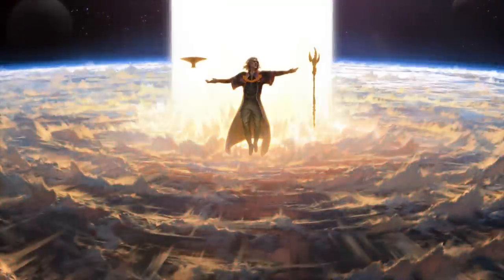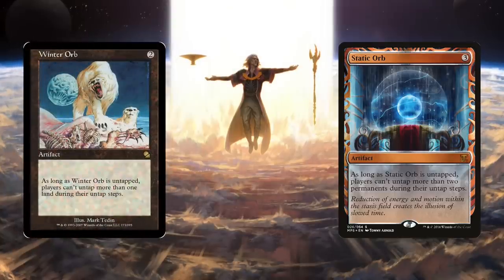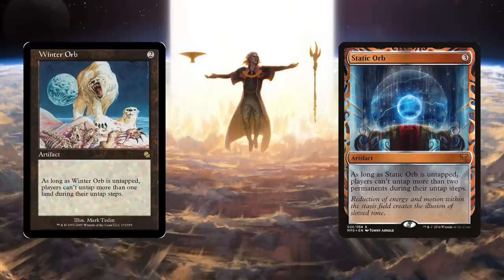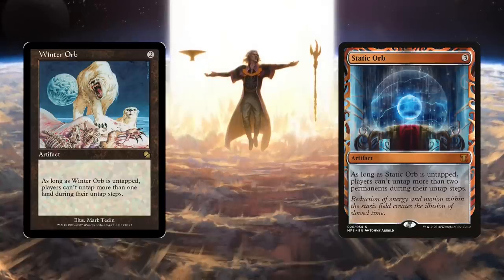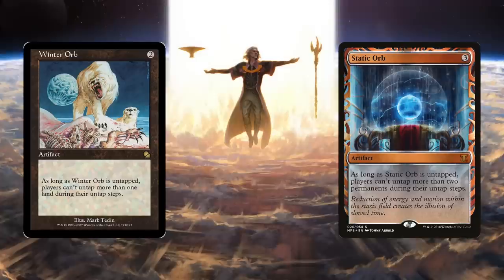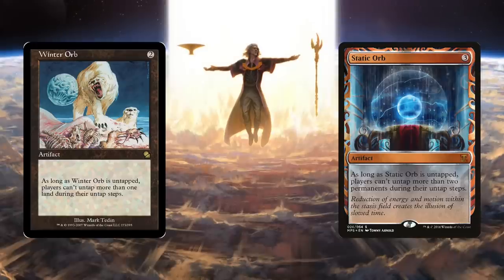The key pieces of this deck are Static Orb and Winter Orb, which puts Urza in the realm of overpowered evil commanders not seen since the days of Leovold legality. Winter Orb is an artifact for two generic mana: as long as Winter Orb is untapped, players can't untap more than one land during their untap step. Static Orb is an artifact for three generic mana: as long as Static Orb is untapped, players can't untap more than two permanents during their untap step.